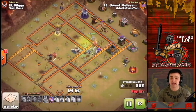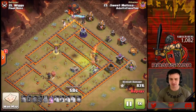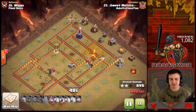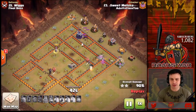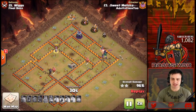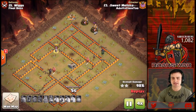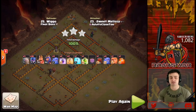This is a destroyed base — witches are still all the way around, golems on the north doing exactly what they're supposed to, keeping those witches alive. The queen pops her ability pushing through a wall. All that's left is a wizard tower — it stands no chance against those witches. Beautiful triple — the last triple we'll be seeing from Adults Clash 2. Composition shown on screen.